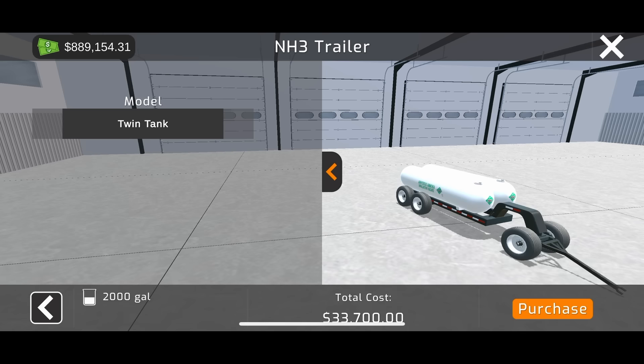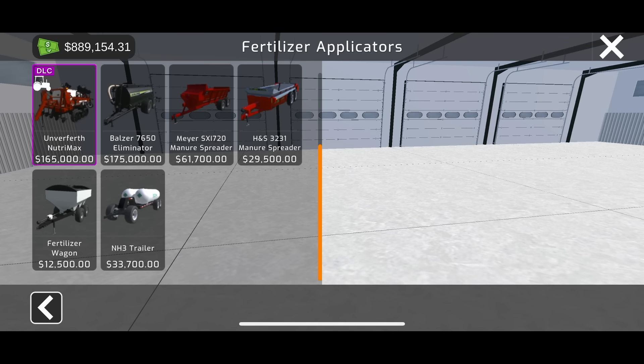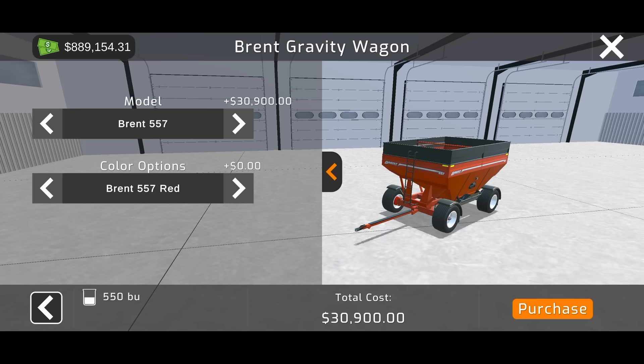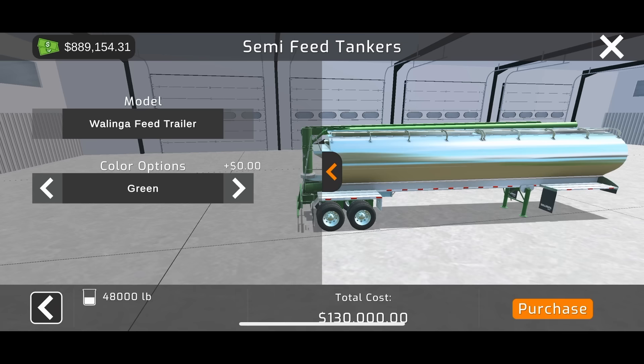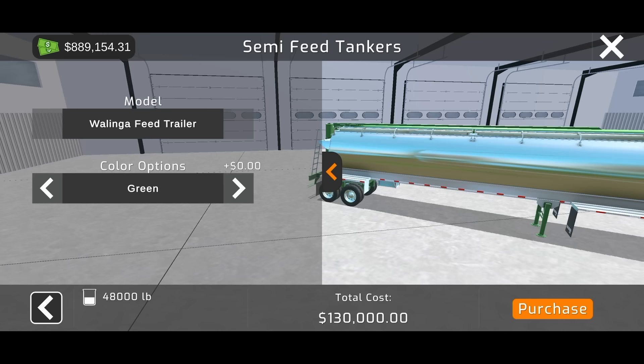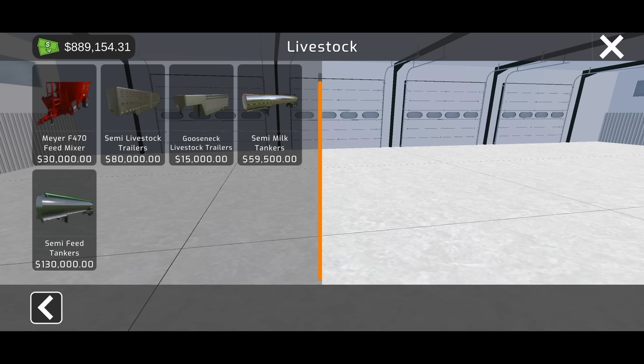This is a feature I've wanted in a farming game for so long — having anhydrous. You've got your 2850, avalanche tracked, avalanche wheeled, Brent gravity wagons in 657, 757, and different colors, Kilbros wagon, semi trailer livestock, gooseneck trailers, livestock trailers, and a semi feed tanker. The Walinga can do pig feed and cattle feed too, and you can buy your feed at the co-op — pull through and buy it, or grow your own.